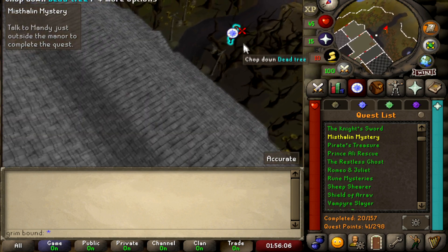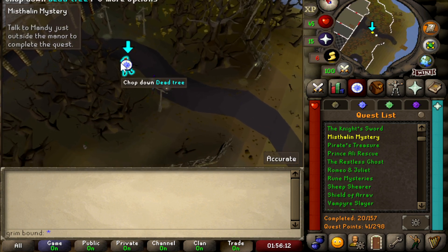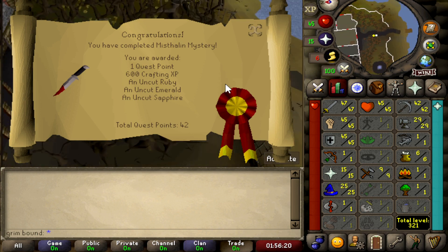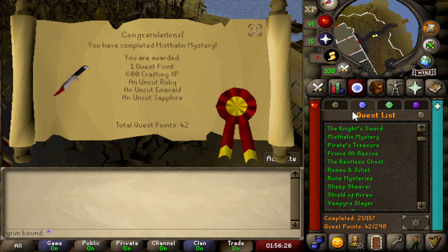That's pretty cool — we have all the free-to-play quests done besides Dragon Slayer. We got crafting XP as a reward and are now at a total of 42 quest points. That is the end of the questing grind! This concludes episode 5 of the series — if you enjoyed it, please subscribe and join me next episode where I'll be fighting the dragon.